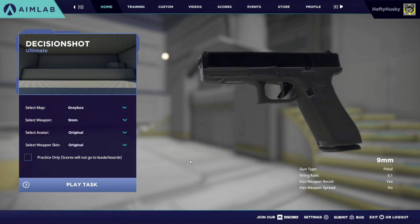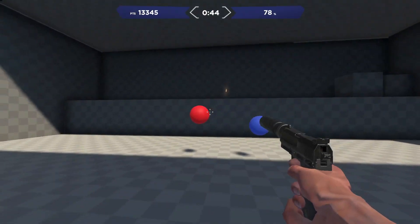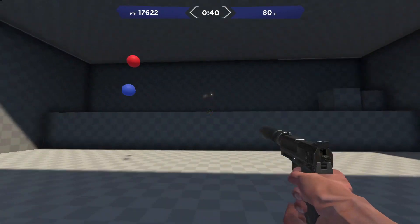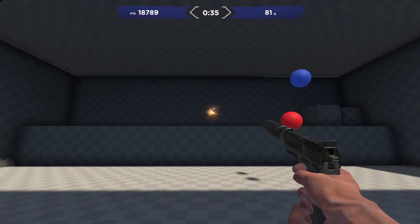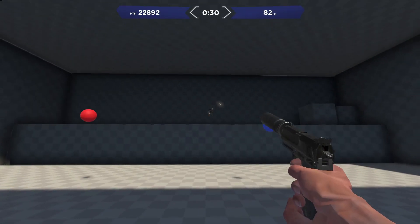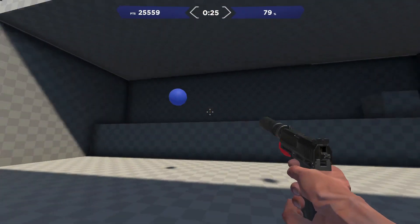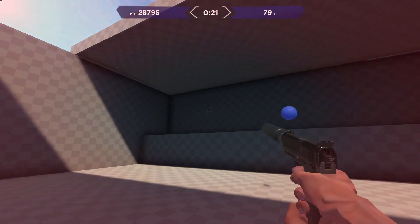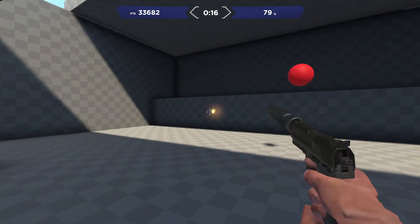The last mode, Decision Shot, is a bit unique in that it's more about tactical awareness. You're forced to remember the first color you shoot and then shoot the corresponding color, which changes in between. I figured this is useful for prioritizing critical targets in Apex — like a low Bangalore, a cracked Gibraltar, or a character that's just used their ultimate and is defenseless. It also works great as a lighter exercise to improve your flicking.